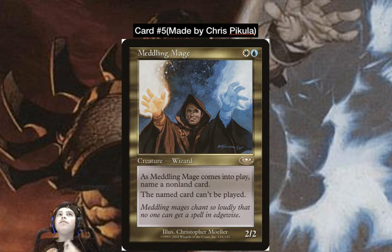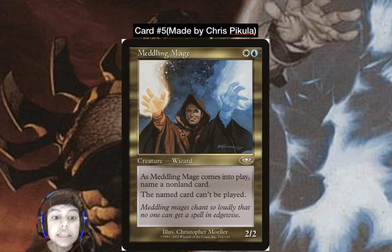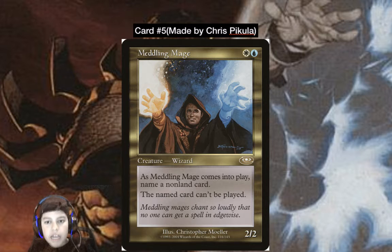Then they realize they have Searing Blaze, which can kill Meddling Mage and deal three damage to the controller, and then they can use Lightning Bolt again. So you go Meddling Mage naming Searing Blaze — 'How can we deal with this? Impossible!' It's just really annoying and powerful at the same time. It's played in Humans decks in Modern.